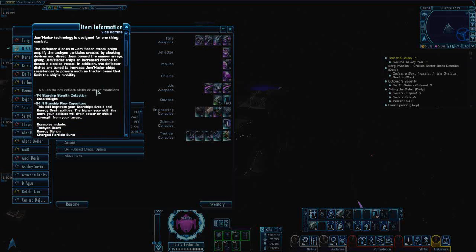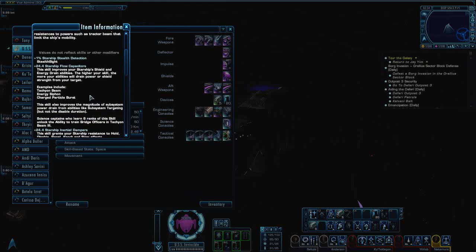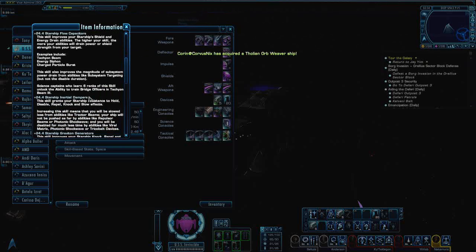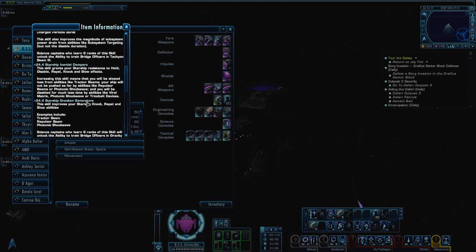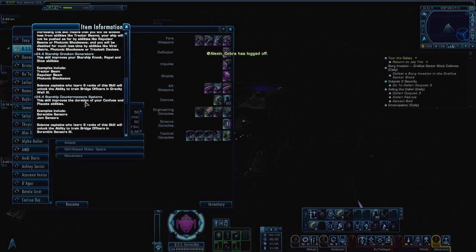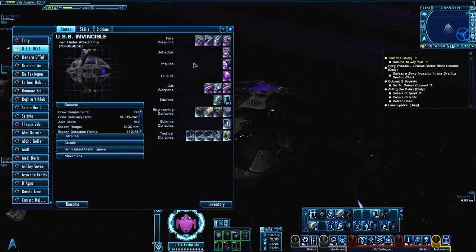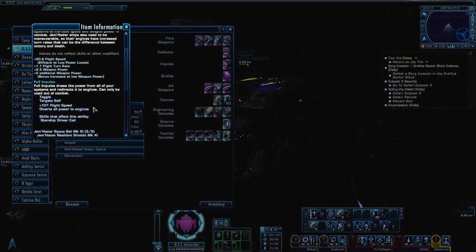The set does some cool stuff. You've got stealth detection, it improves your flow capacitors — like energy siphon, charged particle burst, tachyon beam, etc. Inertial dampeners help your starship resist hold, disable, repel, knock, and slow effects like tractor beams. Then you have plus 24 to graviton generators on the deflector, countermeasure systems, etc. And the shield is pretty sweet.